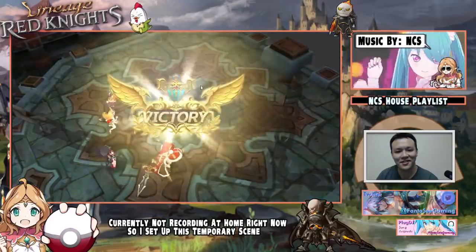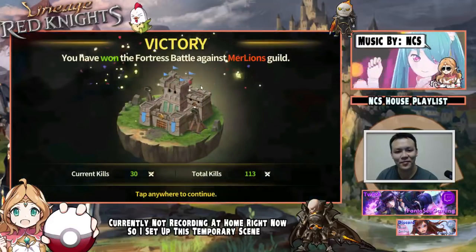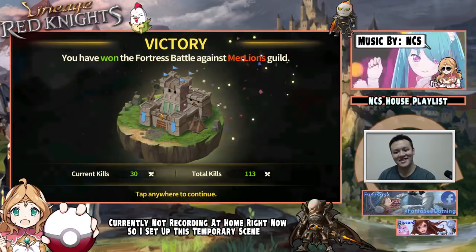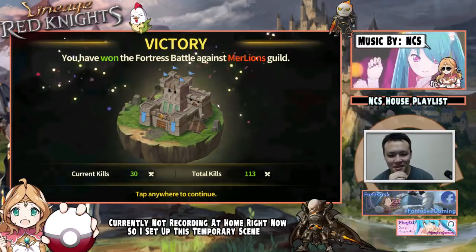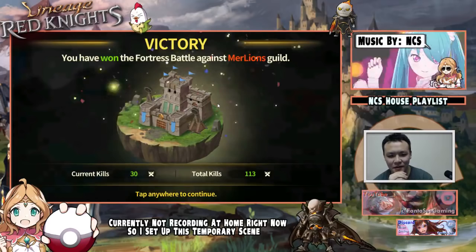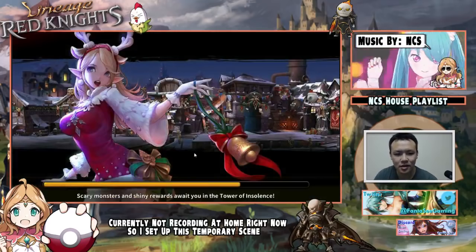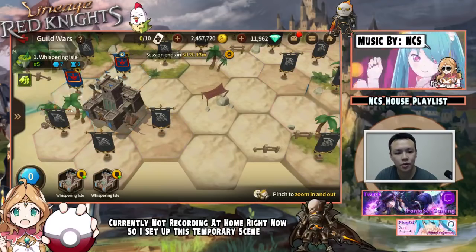Was that the finishing blow? We have won the fortress battle against Merlions' guild! Maybe I should have let my guild get a few more chances to get some hits in before I finished that off. I think that might not have been so good for everyone. Dang, maybe I messed up.